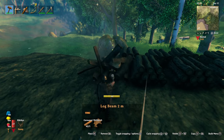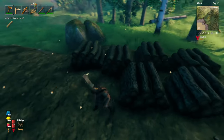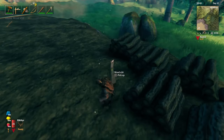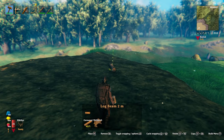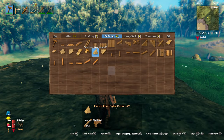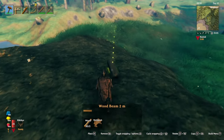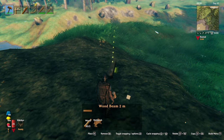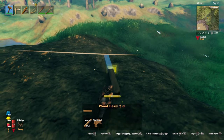The first thing we're going to do, of course, is collect some of our wood and lay out a quick foundation to give us a bit of an outline of what we're looking at. Let's go ahead and get some wood beams and see where we want to start. I'm thinking we'll probably start about here, pretty far back — let's go about there.